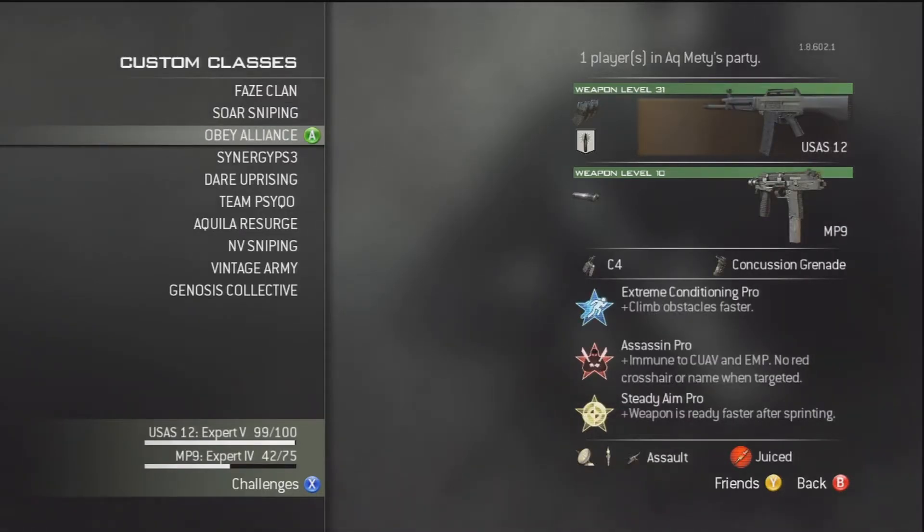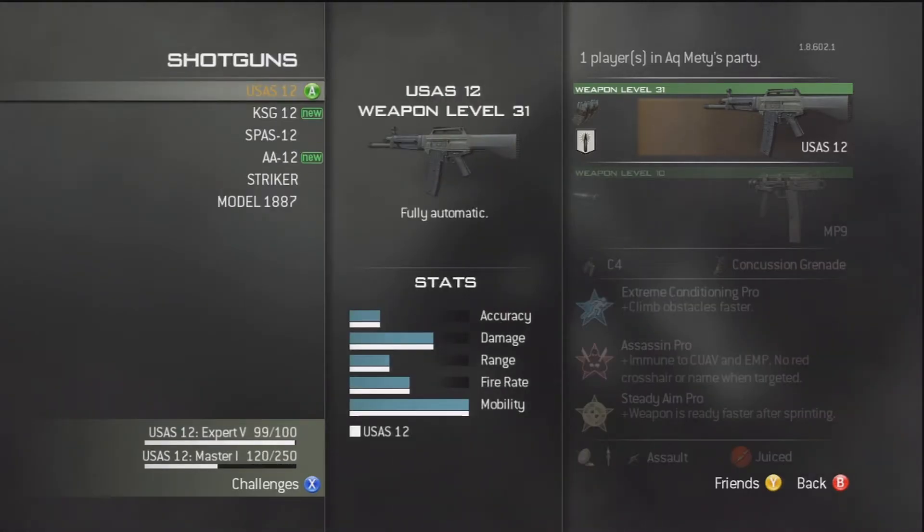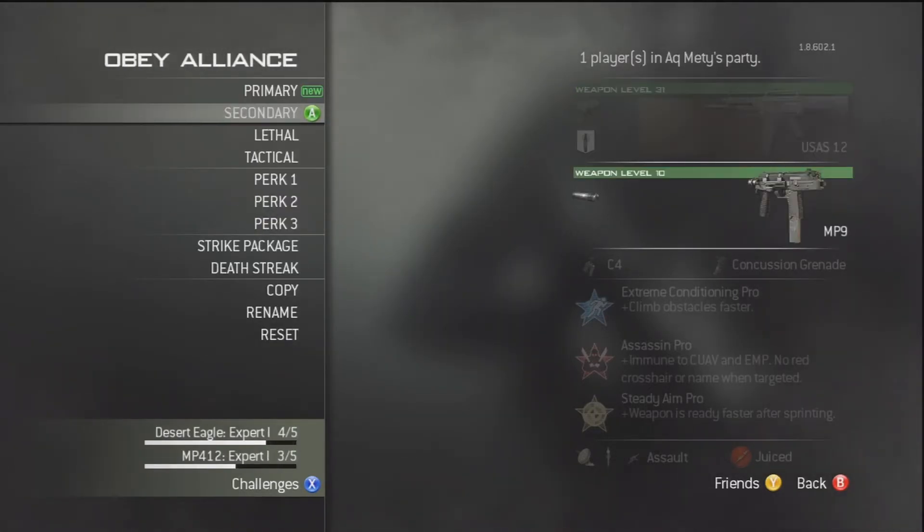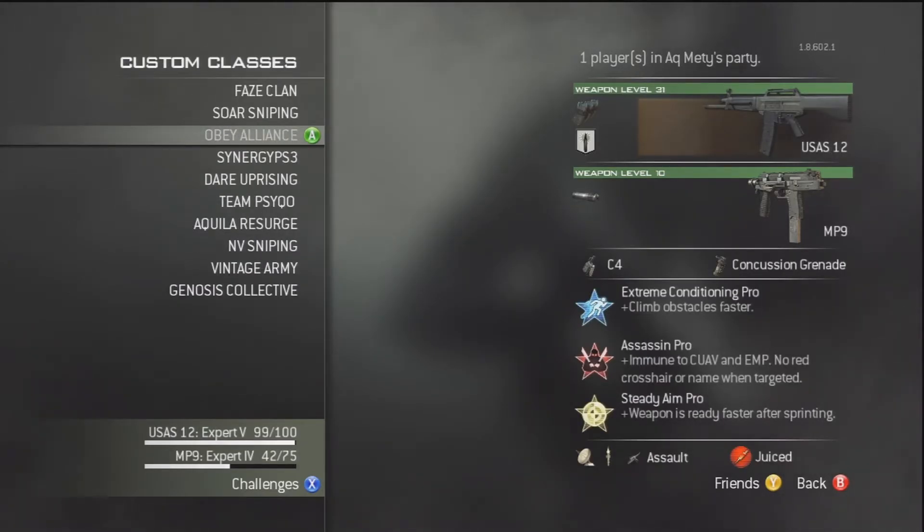Next, in the Obey Alliance slot, I've got my shotgun class. I personally use the USAS 12 for its incredible overpoweredness — it's got incredible range and power. I use extended mags on that with damage, so they do even more damage, and it's incredibly overpowered. It's used with the MP9 silencer, so if you do run out you've got a submachine gun on your back. I use C4, Extreme Conditioning Pro, Assassin Pro, and Steady Aim Pro. This class is built to annoy people, and it certainly does that.